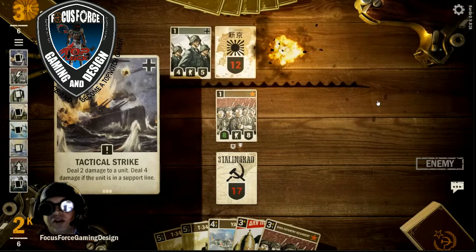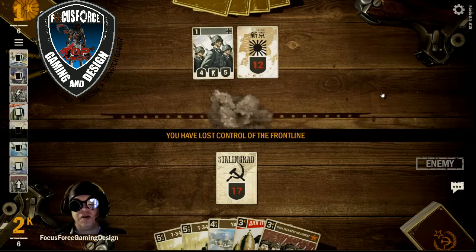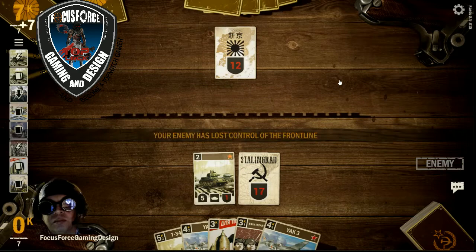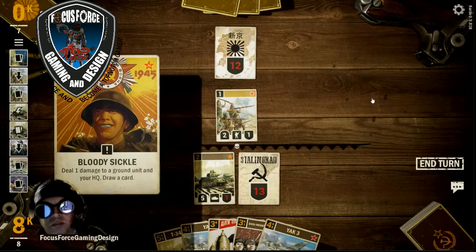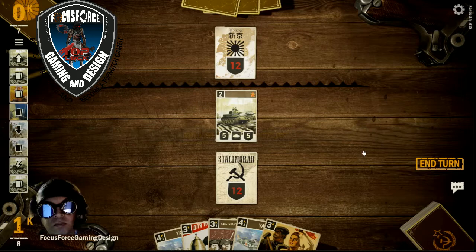We're going to take out a Tactical Strike, killing this plane and pinning us. Then a Surprise Attack and he brings up the grenadiers. I'm going to play this T-34 and go ahead and blitz it, using it with the Air Blitz, taking him down to 13. We reuse the Bloody Sickle on that and draw the Hammer. Opponent passes the turn.